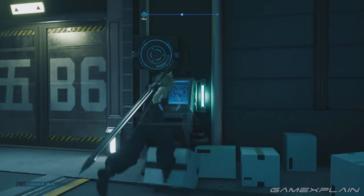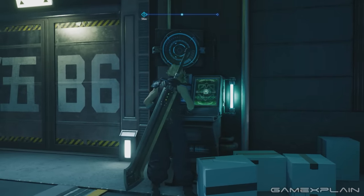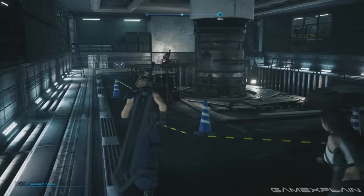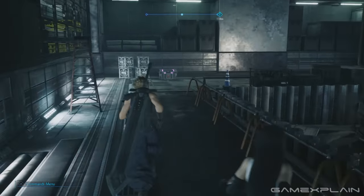The next weapon you can find is Tifa's Sonic Strikers. They can be found in Chapter 7 after opening the doors marked B6. A purple chest containing the weapon is straight ahead at the edge of the wall.